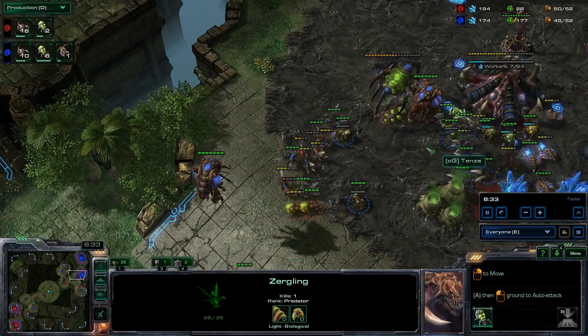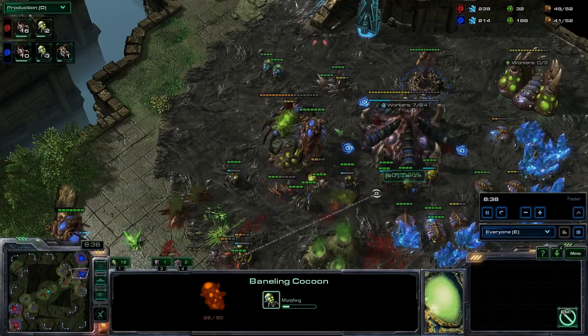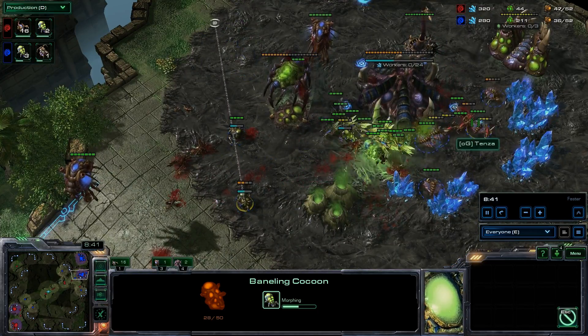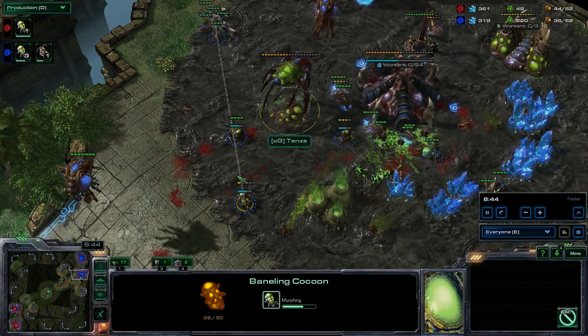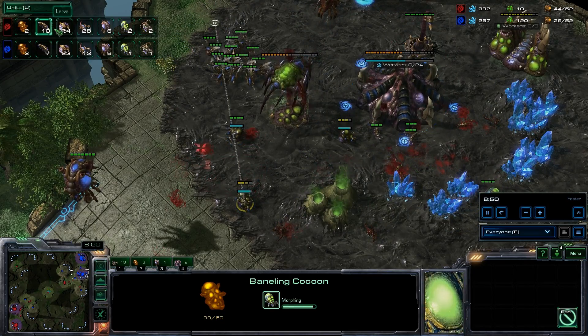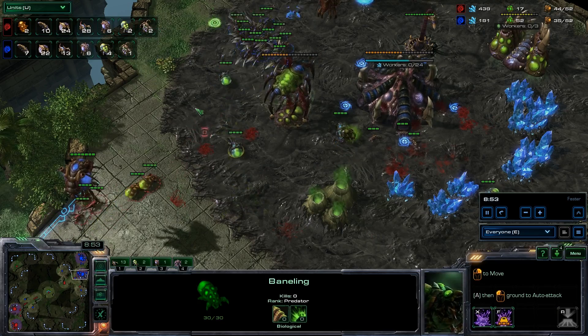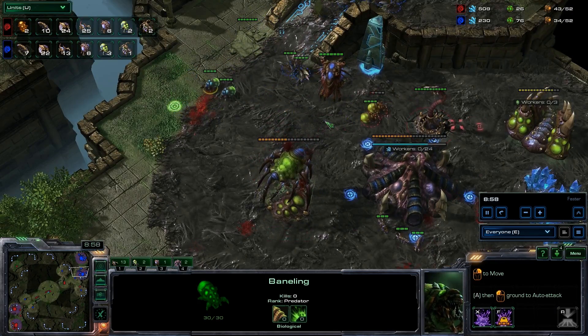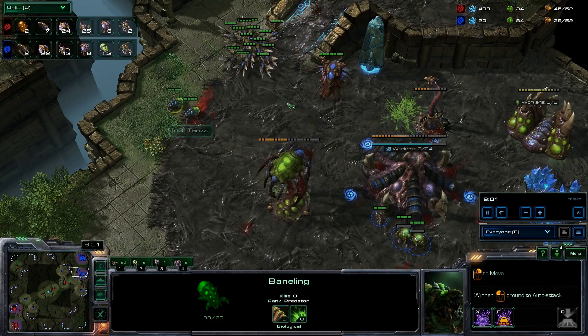Trying to snipe these banelings — Barcode picks them up. We just have a ton of stuff going on. Stuff blew up, lings died, workers died. Going back to the units tab — we're still dead even on workers. So we see two absolutely different strategies and we're pretty much dead even. Very good play by Tenza there.